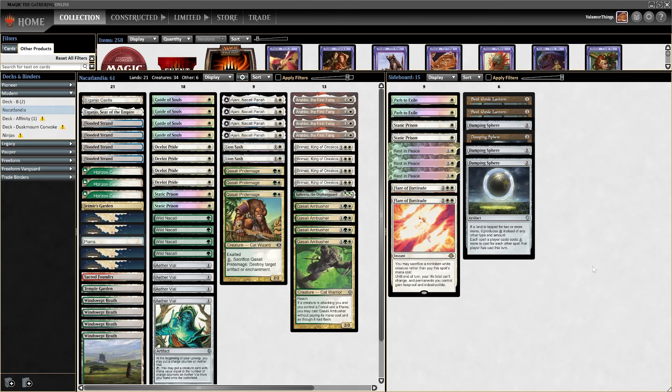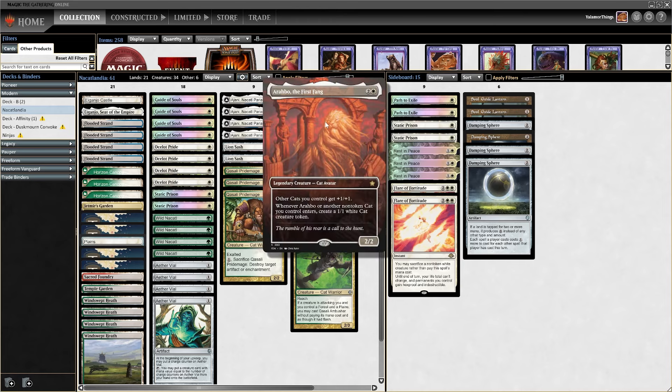Well, not for the talking — as I promised, I don't know if you're as excited as I am, but here I am with Cat Tribal. Thanks to this card named Arahbo, the First Fang: three mana, two-two, other cats get plus one plus one. When Arahbo or another non-token cat you control enters, create a one-one white cat creature token — which is actually a two-two thanks to Arahbo's first ability.